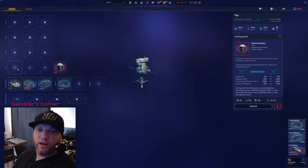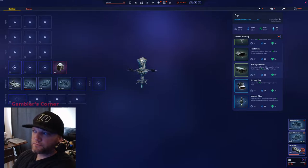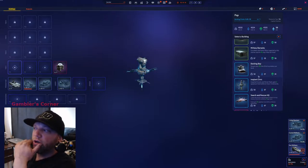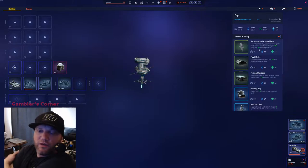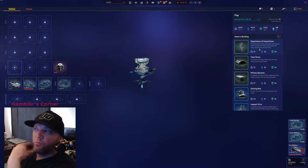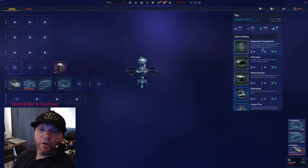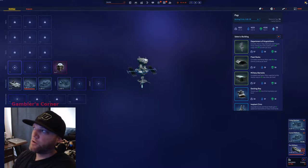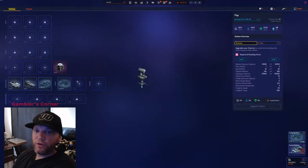That's my motivation to build Implant Clinic over anything else, because the only thing you're really doing from your last slot is either Fleet Docks, a Docking Bay, or Department of Acquisitions. For you new guys: Department of Acquisitions buffs your ability to raid — you get plunder values and cargo space, which helps when you have corvettes and marauders raiding all over the place.